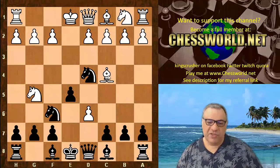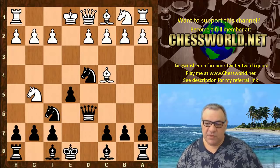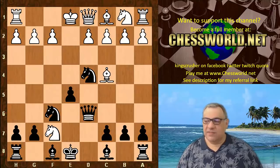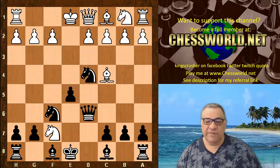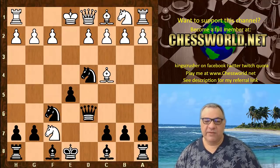But you've got things all under control here. You just play Queen takes d6, believe it or not. Now after Knight takes f7, there's a key tactical move. What would you play here?